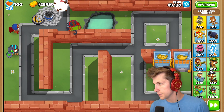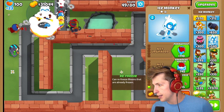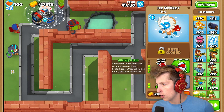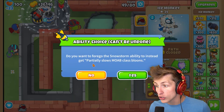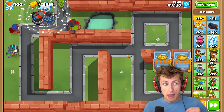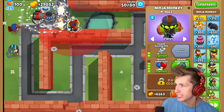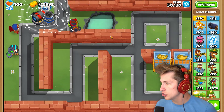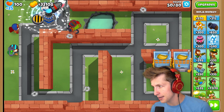We have the Bomb Shooter. I wonder what Ice Monkey does. We can put an Ice Monkey down right here. Larger radius refreeze, and then Arctic Wind, and then Snowstorm. Instead, partially slows MOAB-class balloons. Now look at how slow it makes the MOAB-class balloons. Plus the stack with the Ninja Monkey - that's just a passive slow that's always going to be added on, which is really, really amazing.